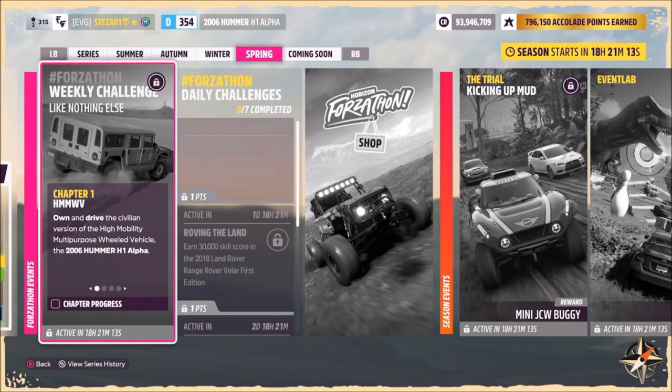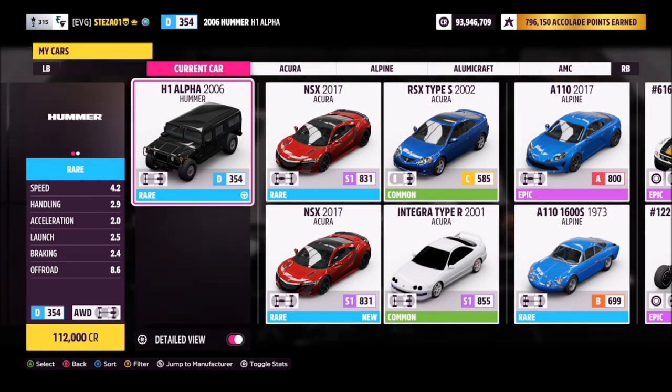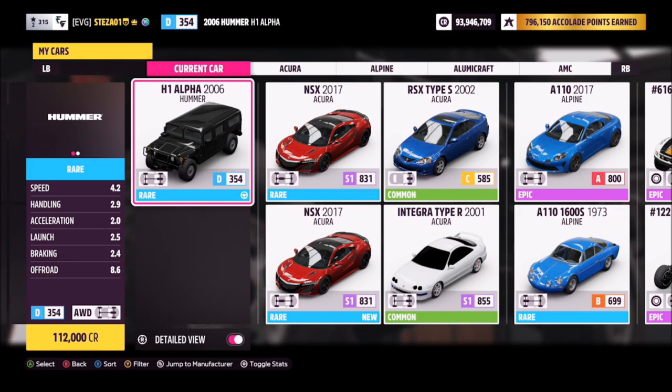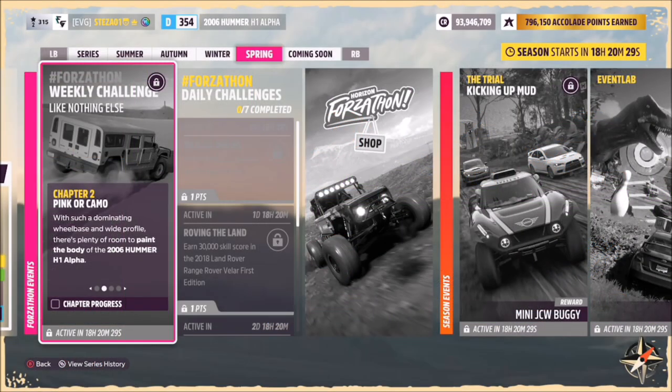Hello and welcome back to the channel. This week's Forzathon guide is called 'Like Nothing Else,' which wants you to own and drive the 2006 Hummer H1 Alpha to complete all the challenges. The Hummer will set you back 112,000 credits from the auto show, or you can get one a little cheaper in the auction house.